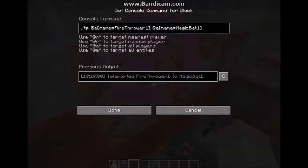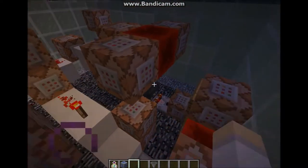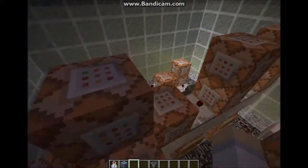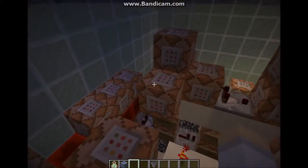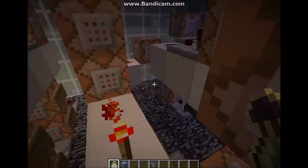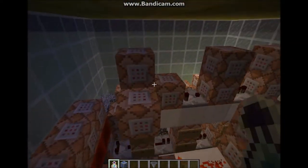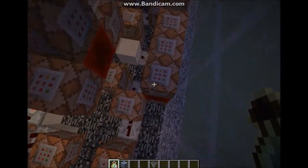Also these for the magic bats - this is teleporting flamethrower one to magic bat one, flamethrower two to magic bat two, flamethrower three to bat three. Which means this also improves the randomness, meaning the bats have to be there for the blaze to be there. You can't have one without the other, which means the blazes don't come out unless there's a bat to make it look cool - because the blazes are invisible.